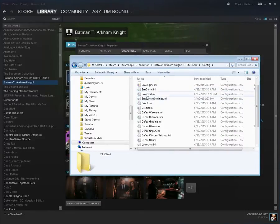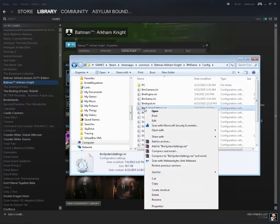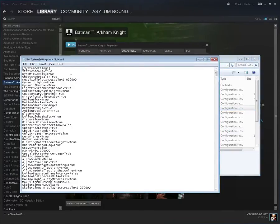Once in the Config folder, what we're looking for is bmsystemsettings.ini. If you double-click it, it may ask you how to open it — you want to open it with Notepad. You can also right-click, Open with Notepad, and it'll pop right up.